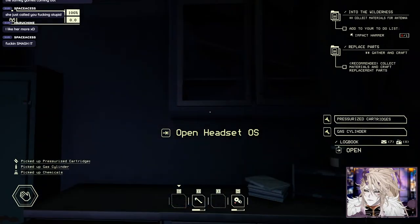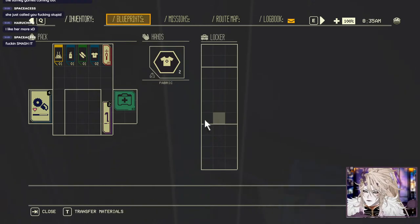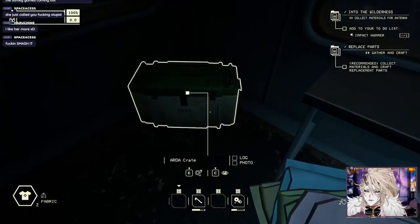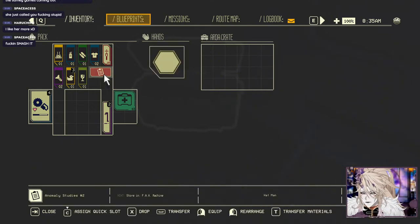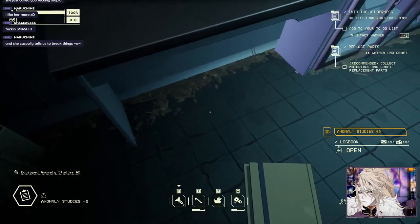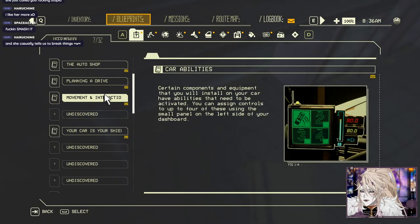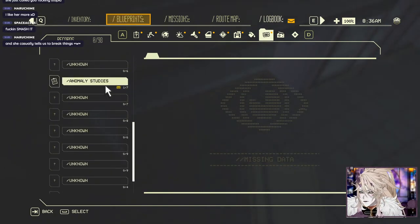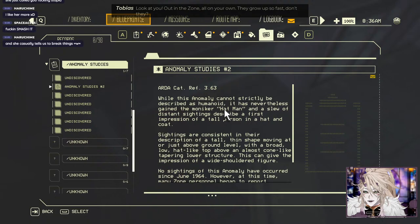Scan the plasma generator - it looks like it's ripe for the impact hammer. Can't get at it with your hands though - an impact hammer will do the trick. So I need to find materials for an impact hammer. Anything else I can open - yoink, you belong to me now. Oh, a transmuter - don't mind if I do. What is this - anomaly studies?